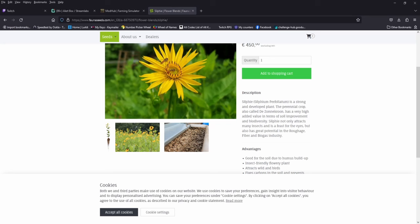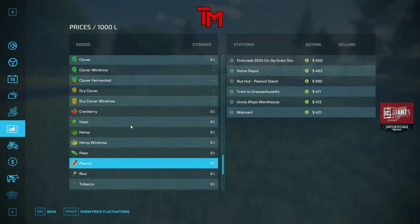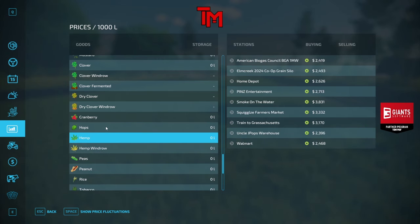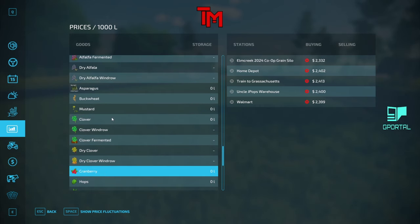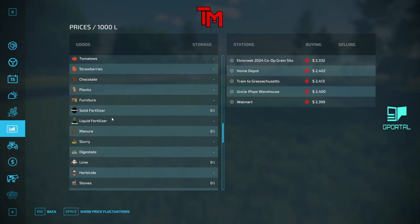That's pinned at the top — that's where you can find it tomorrow. There's your chopped silphie. Tobacco is a pretty decent price, peanut not bad. The nut hut prices for peanuts are 900 bucks. Hemp is a good price. So you've got a lot of extra things on this map.